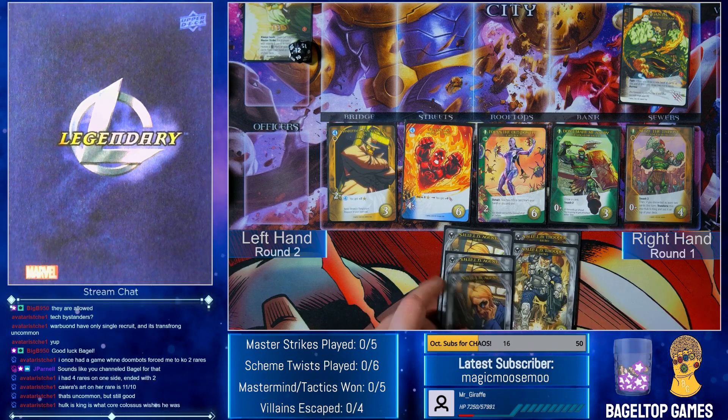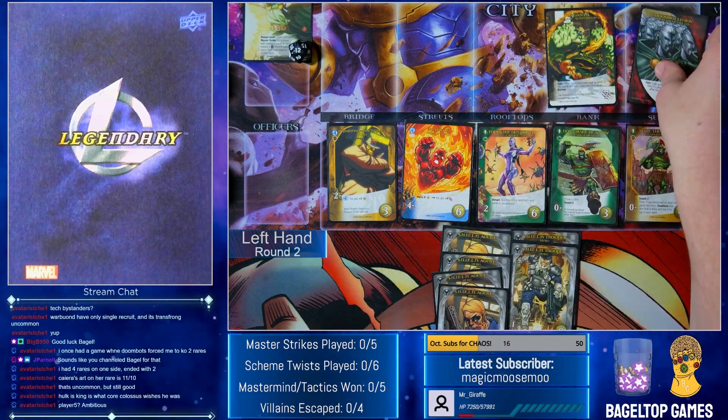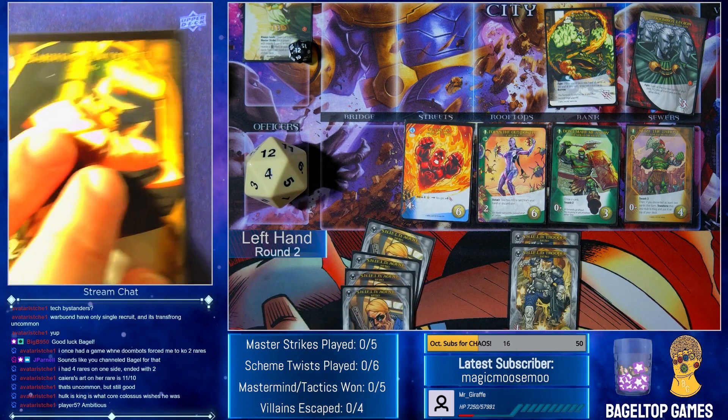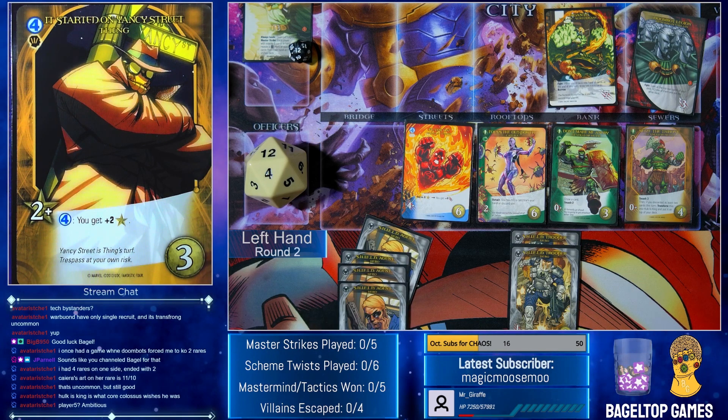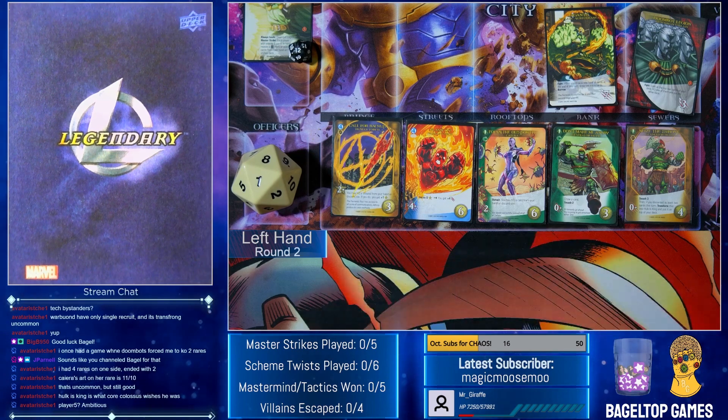Now the four and two, of course, because the first one was four and two. Another Doombot Legion — more KO power. I took Thing. Probably one Kyara as well. But I'm going to take the other — it started on Yancy Street, so I get a ton of recruits if I get both of them. If I get both of them I'll get eight recruit and can get whatever rares come up. So let's go ahead and take this for three. And there's a Torch — KO wound power. Call for backup: two recruit, you may KO a wound from your hand or discard pile, if you do get one recruit. Flame On focus: six recruit, you get four attack.